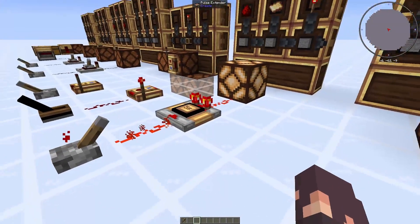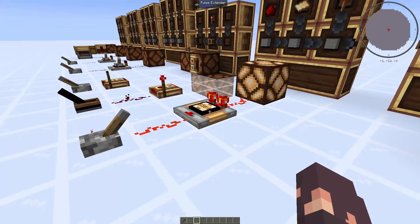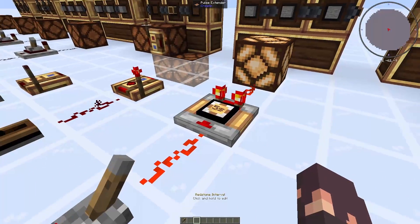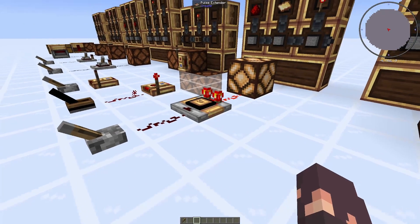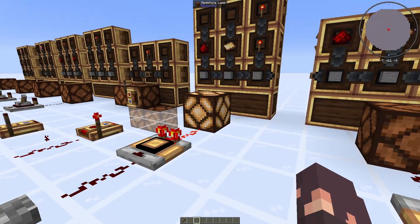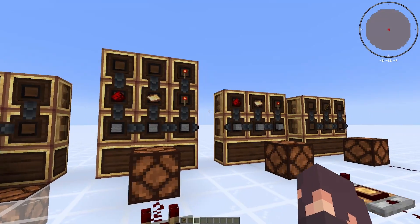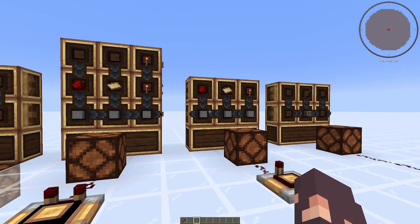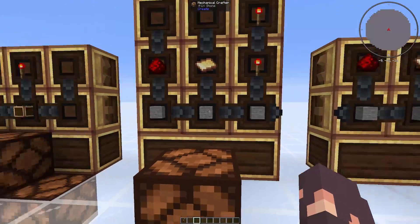If you keep this lever on, it will always be powered. The only time it takes into account the five seconds is when you start to turn it off — after that point, it will start counting down the five seconds and then turn off the redstone lamp. The way you craft it is almost identical to the pulse repeater; you just add another redstone torch in the top right. Again, you can use any stone block here.